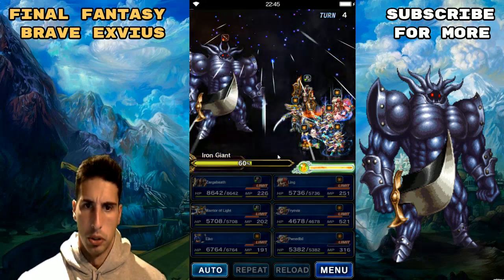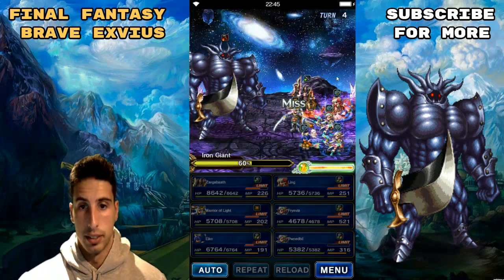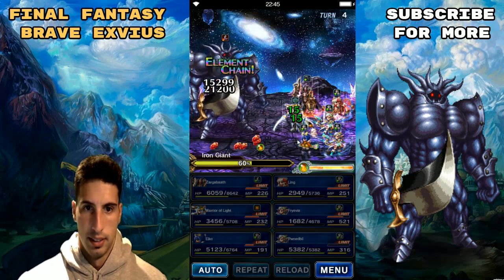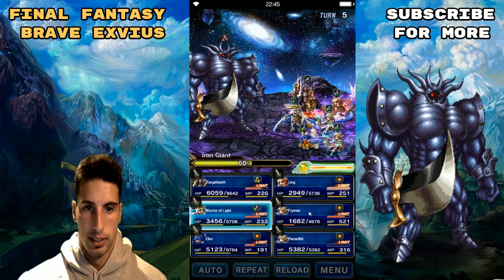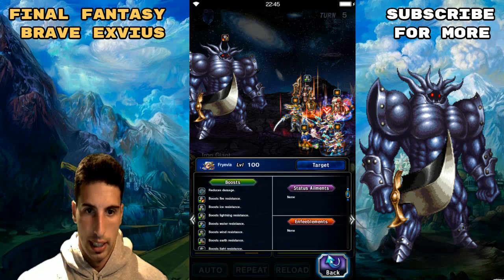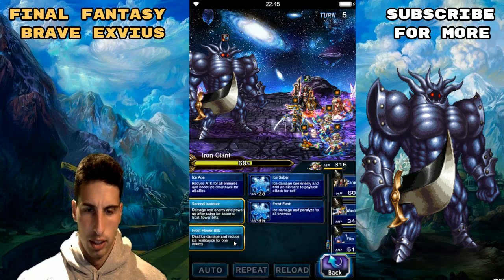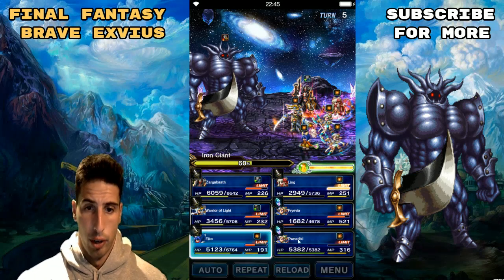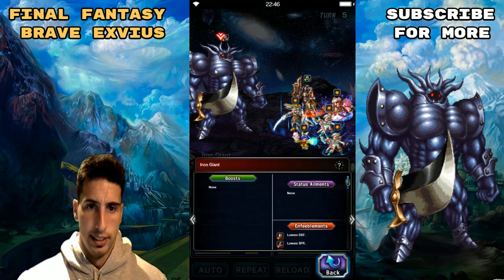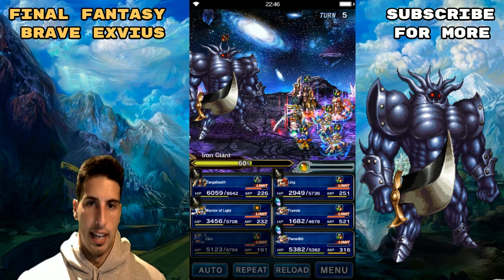Next turn we should be able to do a lot of damage — I want to get him as close as possible to 50% HP. We have reduced damage which is really good. We're gonna try Frost Flower Blitz to see how low we can get him before we finish him off. His defense and spirit are broken. Let's cast Bahamut — he's gonna lag my game out!